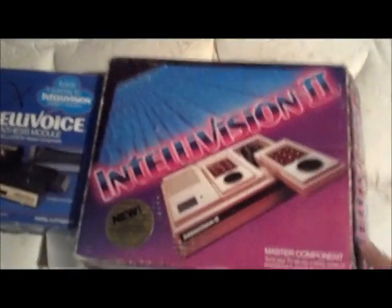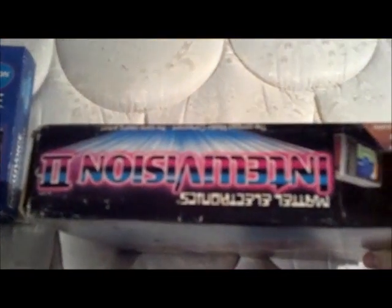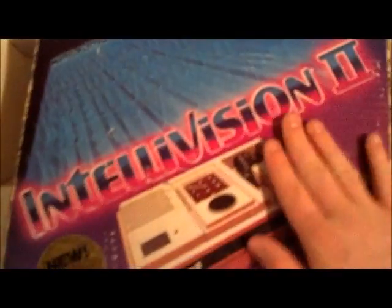Now for some Intellivision stuff. I've got a boxed Intellivoice module and a boxed Model 2. I have a Model 1 which is my preferred model, so I really don't have any use for this. The box is a little rough — there was water damage, and I put tape on it to keep it from shredding. The system is inside, there are no inserts, but it sits pretty tightly and has all the cords. It does work. The system itself is in good shape, and the boxed Intellivoice has a little red X on it — not sure what that is.